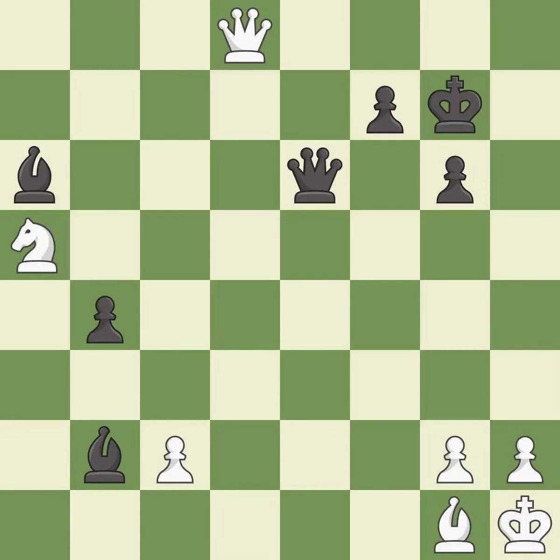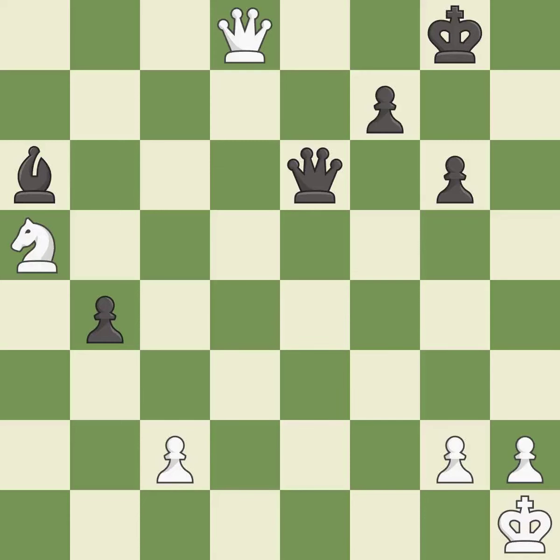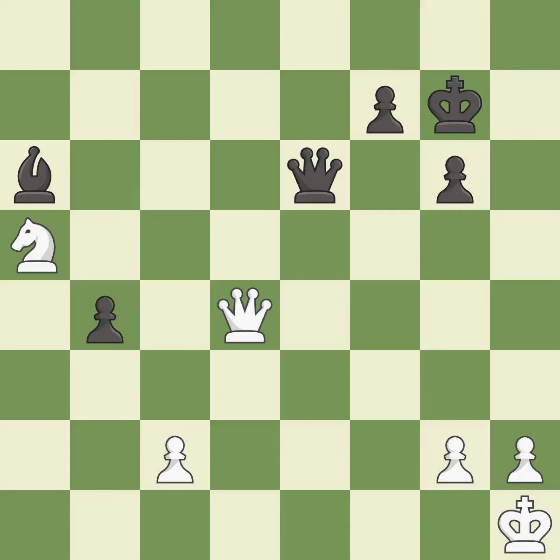This steps away from the checking queen — it is best. This offers an equal trade of pieces — it is best. This captures a bishop that checked the king — it is best. Takes back — it is best. This steps away from the checking queen — it is best. This is the strongest option — it is best. This evades the check from the queen — it is best. This forks pieces by creating a simultaneous attack; this is the only move that works — it is a great move.